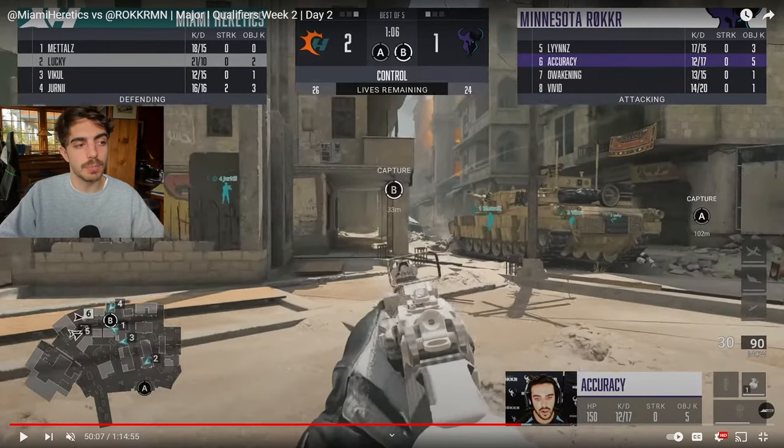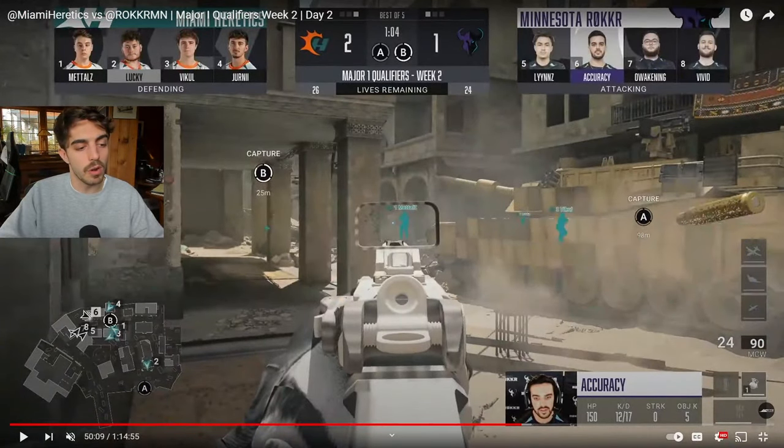Miami is actually starting to spread the map. Technically Minnesota could have gone straight to A, so that's what Miami is holding. Look at number two — he's holding the cross to A, he's cutting the map. Lucky knows for 100% fact that Minnesota needs to cross his line of sight in order to get towards the A point. Once he sees no one's crossing initially, he can relay that to the rest of his team and know that all of them are trying to go towards mid or B side. And number three here is even cutting the map more by holding mid — he knows no one's going courtyard. Number two knows no one has crossed A street yet, so they can play for a possible B hit by Minnesota.